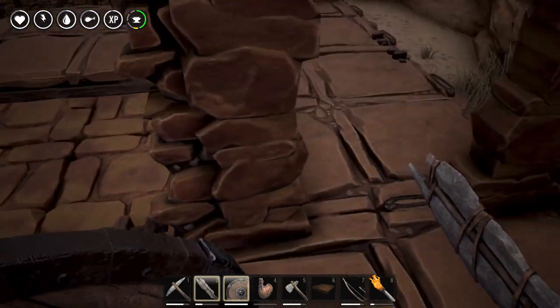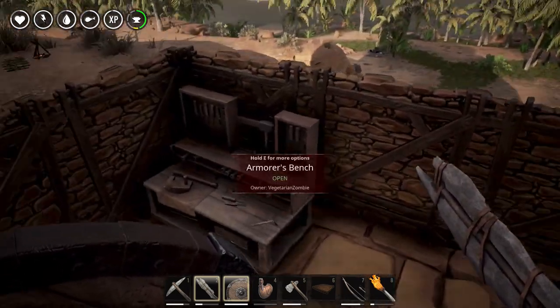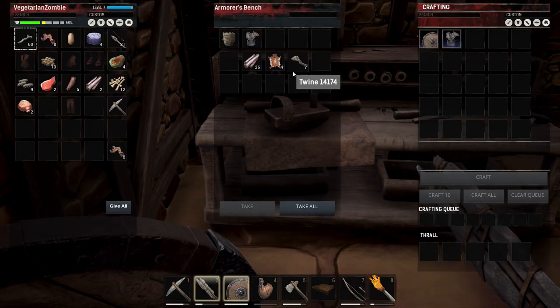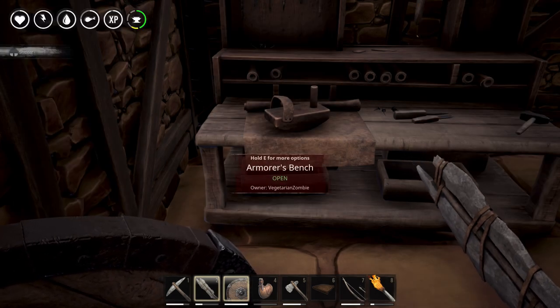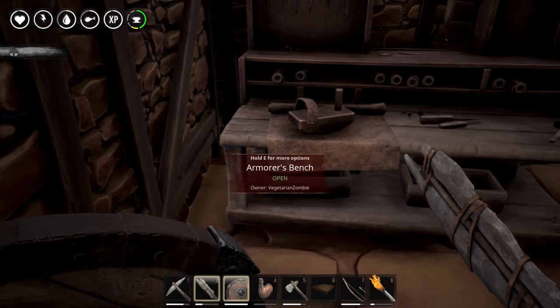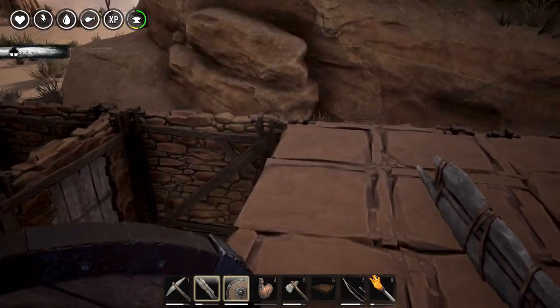This is slowly getting together. Let's come in here — where's our clothes? Look at this: a light chest piece! Awesome. Let's put this bad boy on. Huzzah! All right Conan, you still got to lose the loincloth, but you know, baby steps. That's what I'm talking about.